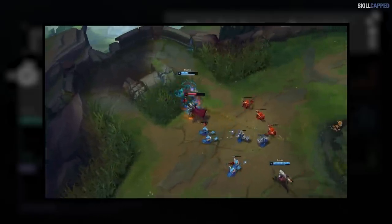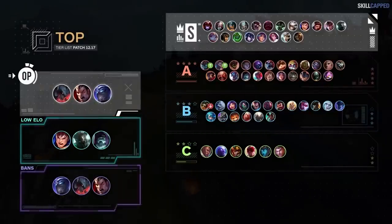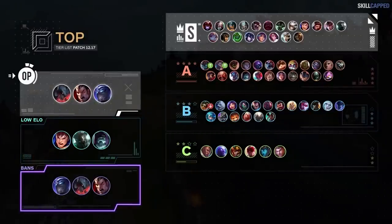Maokai's Q damage is going up and R becomes more reliable to hit. The best low elo top laners of the patch are Garen, Mordekaiser and Yorick. Shen, Aatrox and Darius are all great bans.